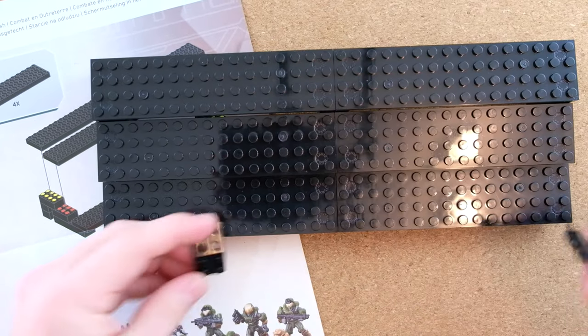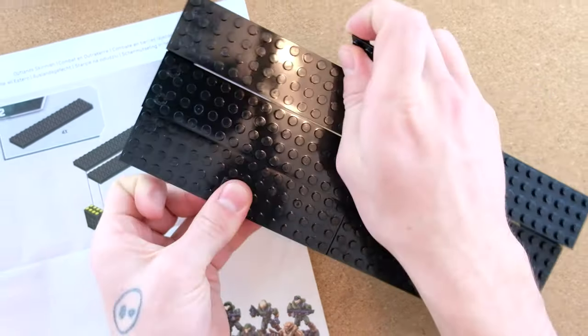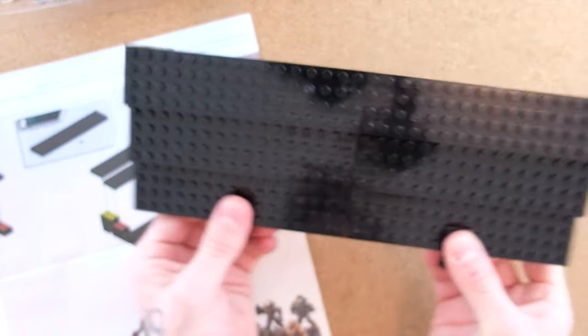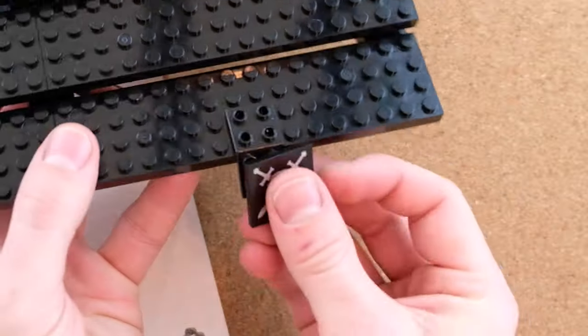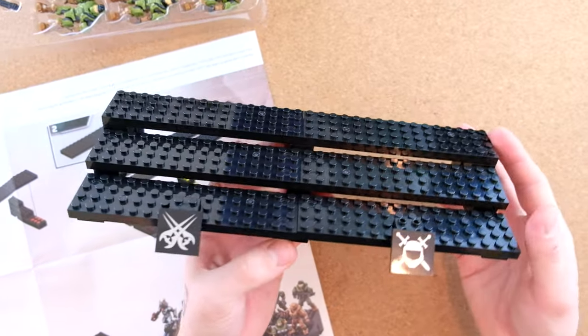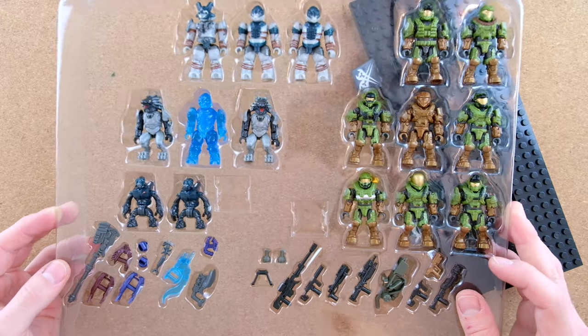The first and second steps of the build are nice — some pieces kind of hang off a little bit, giving a really nice effect. I've never actually built an Outland Skirmish myself before. I own all the figures but not the base. The Spartans set is the main thing you want — the whole thing is still really dope. Mega, get back to your roots and start making nice bases to display your big character packs!